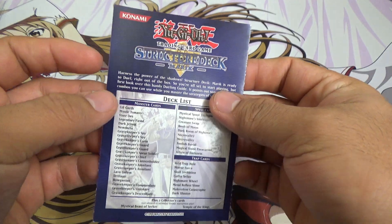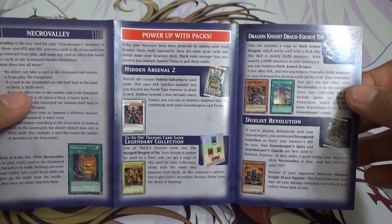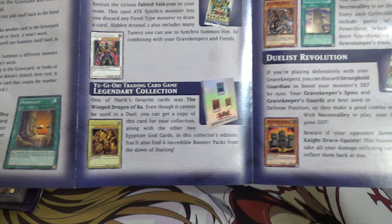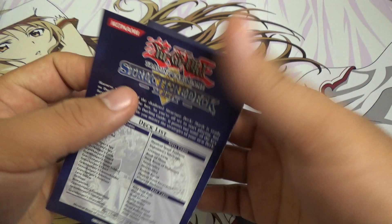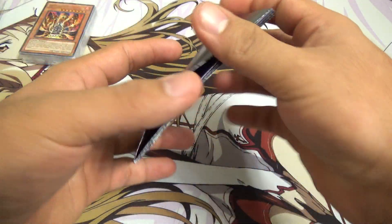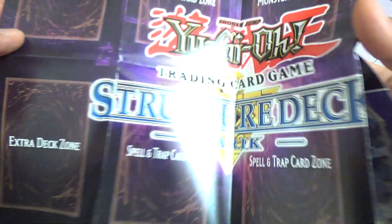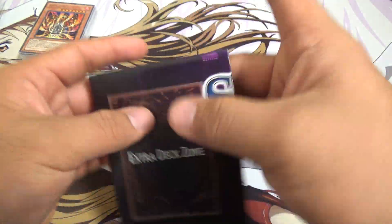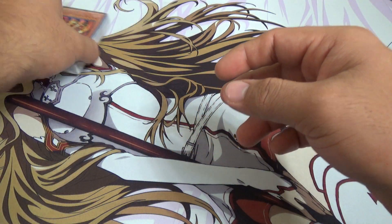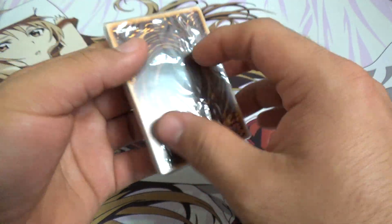And then we have our Yu-Gi-Oh stuff — how to play with the deck, a field zone, and I really want to see this. Just got Merrick on it, Structure Deck Merrick. Normally there's a little insert to get this thing open, but I guess not.